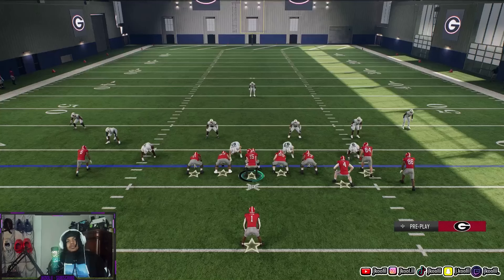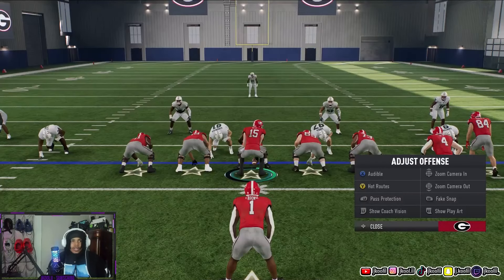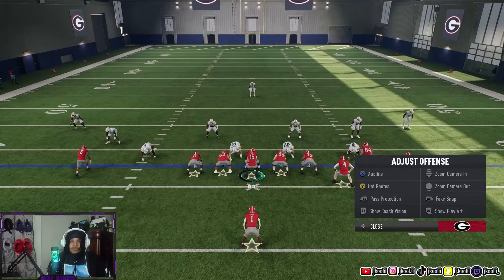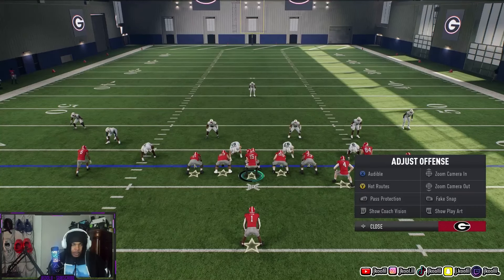You have your pre-play menu — access it by clicking down on the right stick. You have X for audible, Y for hot route, LB for pass protection. You can adjust your zoom angle for the camera, zoom in, fake snap with RB, and show your play art with RT. This is everything you're going to need on offense and defense.